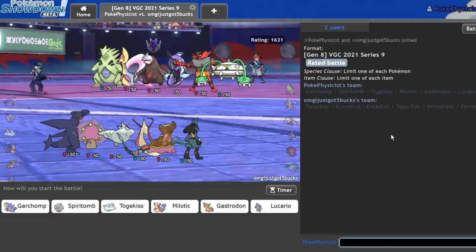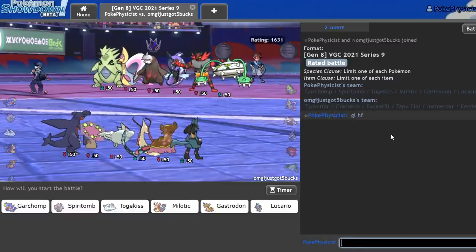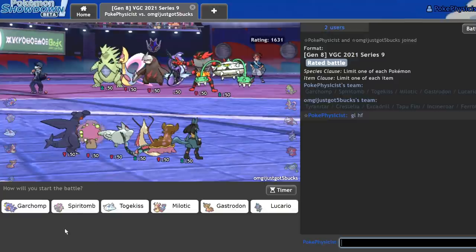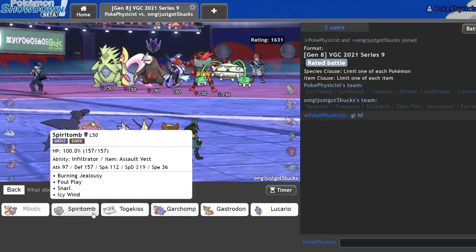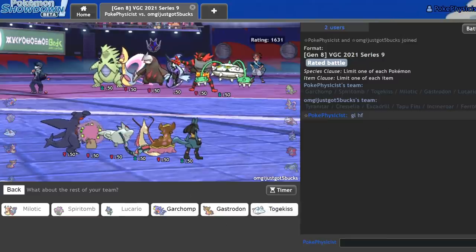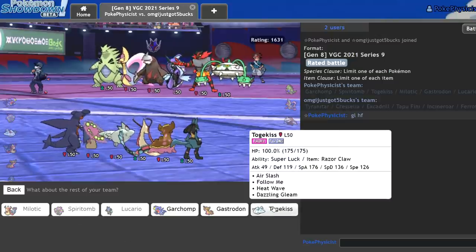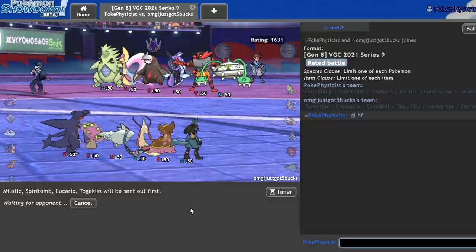This is interesting — it kind of looks like a 2018 team. Milotic goes absolutely crazy here, so I'm going to go ahead and just lead off with Milotic Spiritomb — again, just a really solid lead. And I'm actually feeling the Lucario in this game. For my last mon, it's pretty hard to find a reason not to go Togekiss in that last slot — it's just such a good mon.